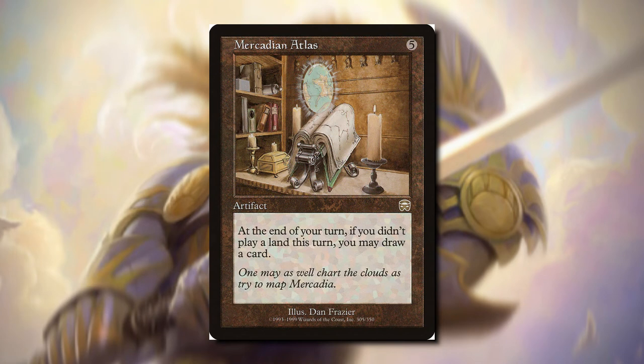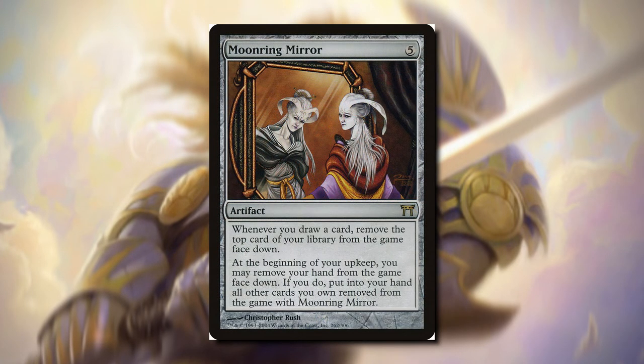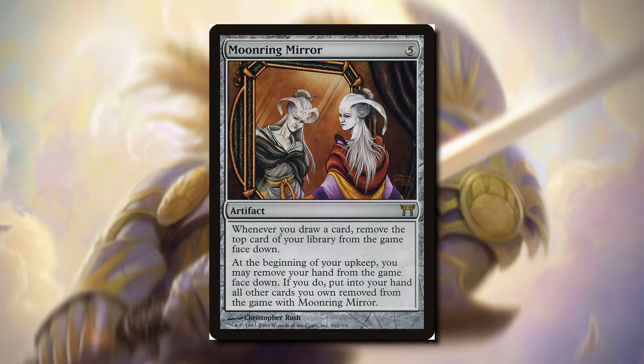Mercadian Atlas — at the end of your turn, if you didn't play a land this turn, you may draw a card. This isn't too bad; since we're not playing a lot of lands in white, this might actually be good. Mind's Eye — a little bit better than Mercadian Atlas in my opinion. When an opponent draws a card, we can pay one and draw a card too, but it requires a lot of mana — we'll end up paying six mana just to draw one card. Moon Ring Mirror — whenever we draw a card, we remove the top card of our library from the game. At the beginning of your upkeep, you may remove your hand from the game face down; if you do, put into your hand all the cards you own removed from the game with Moon Ring Mirror. Every upkeep we can switch our hand with all the cards we've been exiling, and it says 'may', so we don't have to.